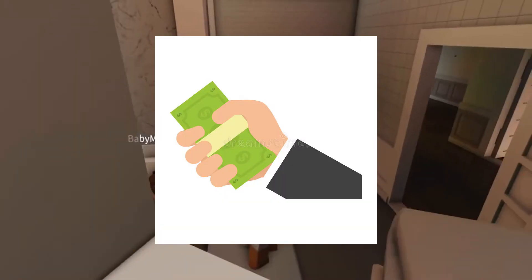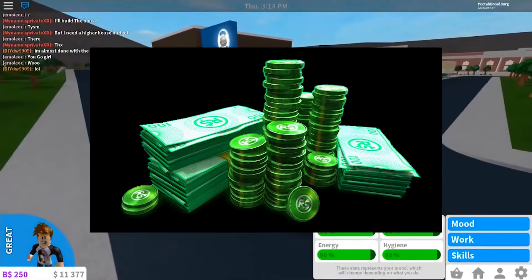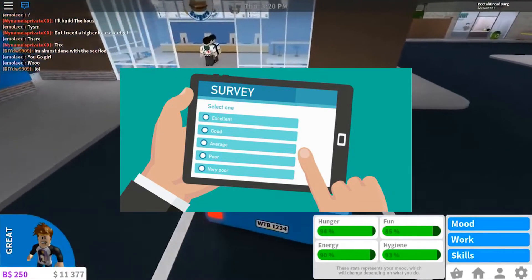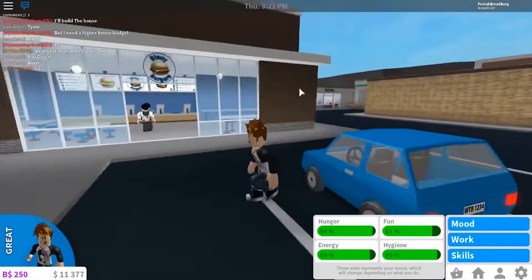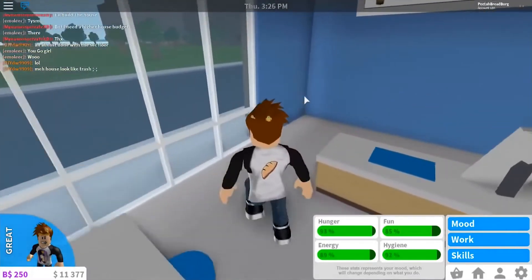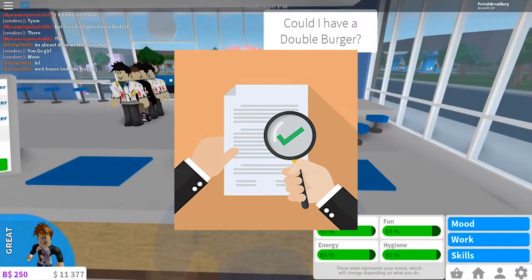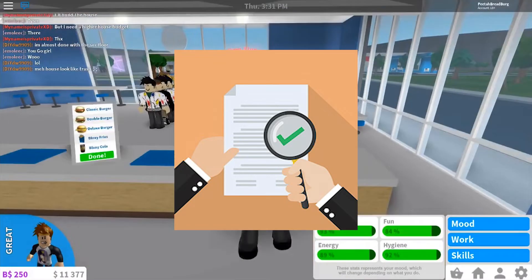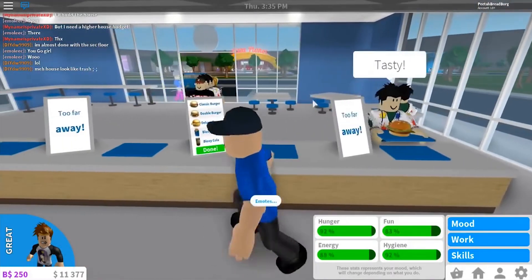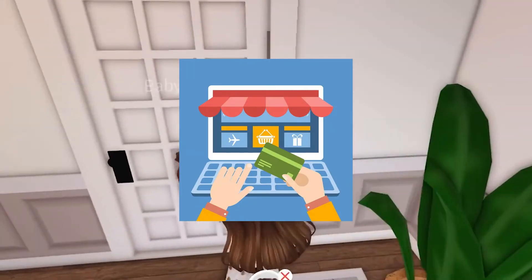Method 2: Earn extra money through Google Opinion Rewards. Another approach to acquire Robux would be to generate additional income. Participating in surveys for Google Opinion Rewards is a real initiative that rewards you for your time and effort. You may expect to get between $0.10 and $1 for every survey you complete, depending on the number of questions and the length of time it takes. About $0.30 USD would be plenty to use toward purchasing Robux in Bloxburg.